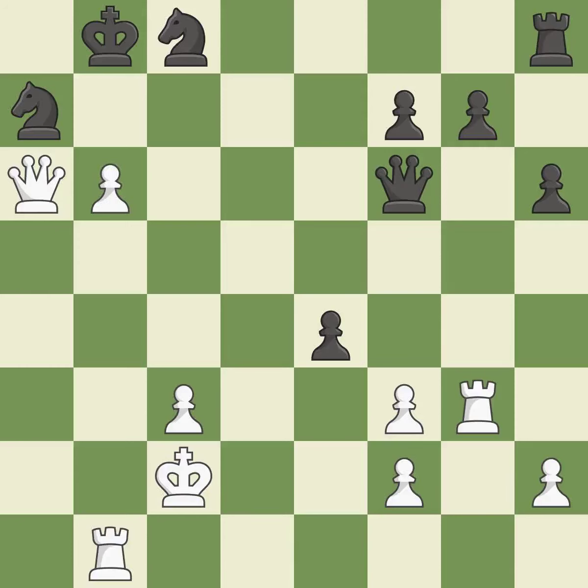This makes a passed pawn, meaning no opposing pawn can challenge it on its way to promotion — this is the only good move. This took advantage of a mistake and White now has a winning advantage — it is a great move. This allows the knight to control more squares. This threatens to take an open file with a rook — it is best.